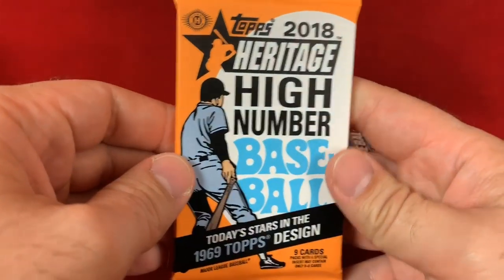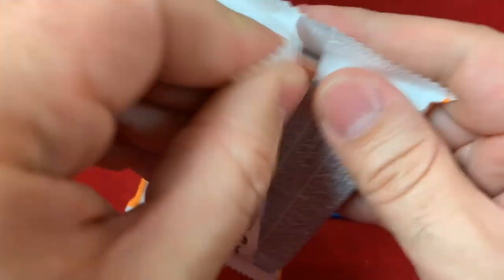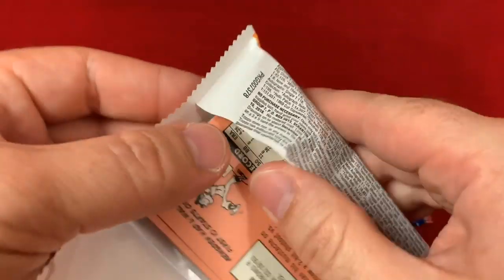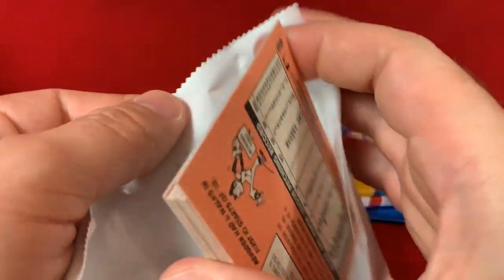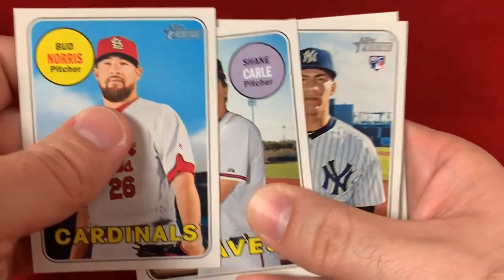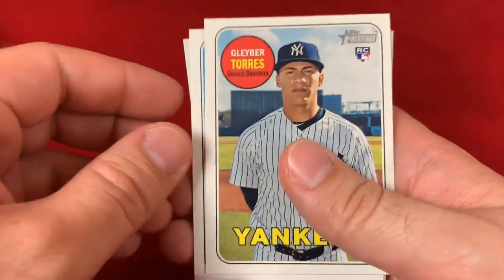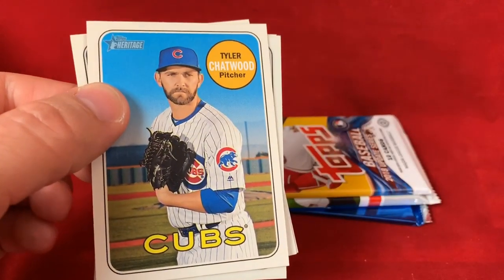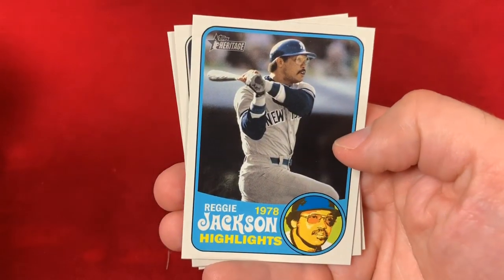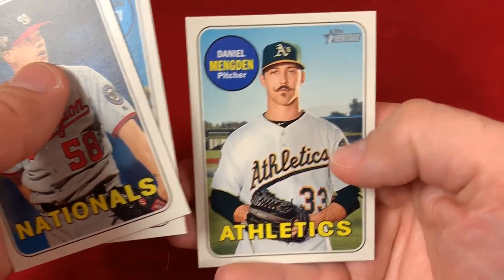We got 2018 Heritage High Number — you got a shot for Ronald Acuna, Juan Soto, Shohei Ohtani, Gleyber Torres, and some autos as well, though autos are very difficult in Heritage. Beautiful set here. Bud Norris, and there's a Gleyber Torres — nice clean card, a little off-center left to right but really nice. Gleyber is pretty underrated in the hobby. Got a chrome parallel of Matt Moore, Reggie Jackson highlights, Jeremy Hellickson, Fernando Rodney, and Daniel Mengden.